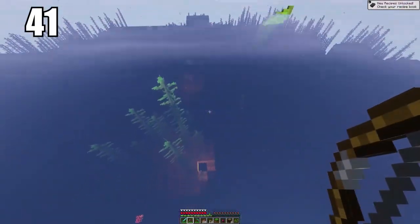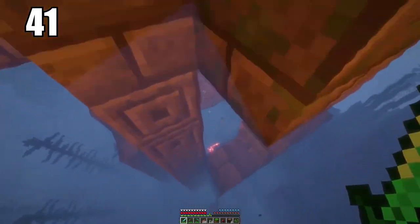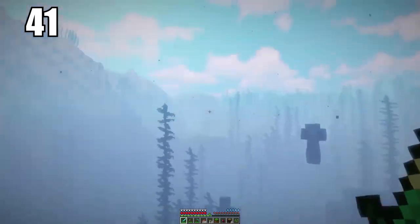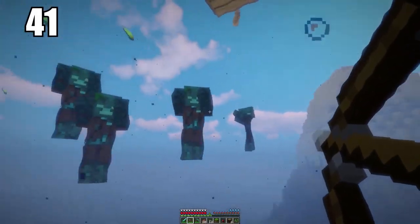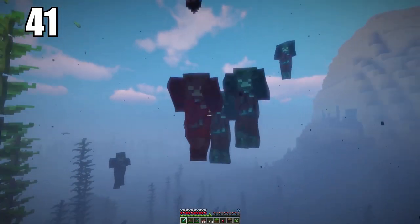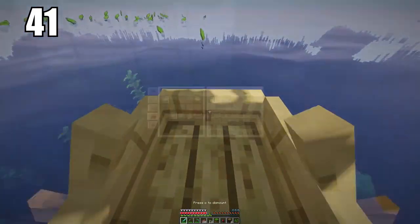If you're going to be traveling and exploring underwater and you have armor and enchantments, I recommend going for ones specifically made for water. You can get an enchantment on your helmet that allows you to breathe longer underwater, and an enchantment on your boots that makes you swim much faster, even in the swimming animation. I absolutely recommend these if you're doing any kind of water exploring.